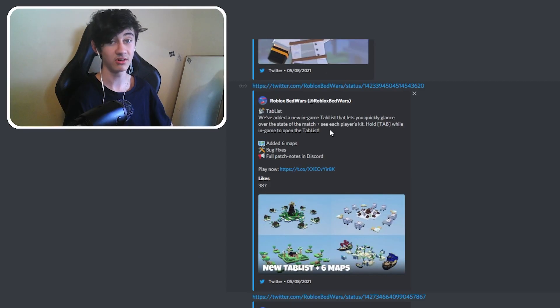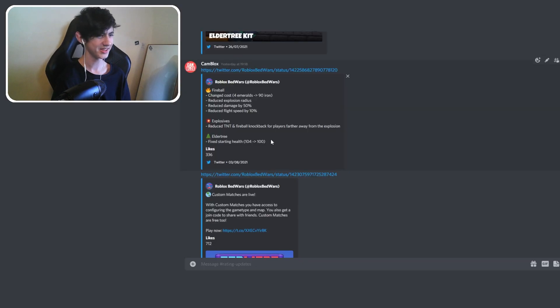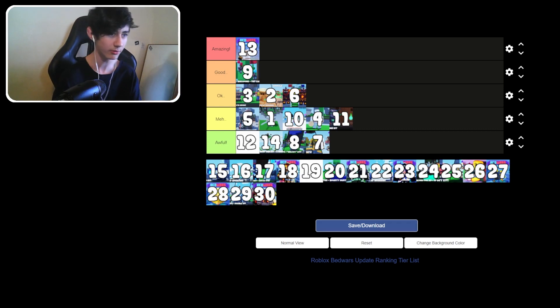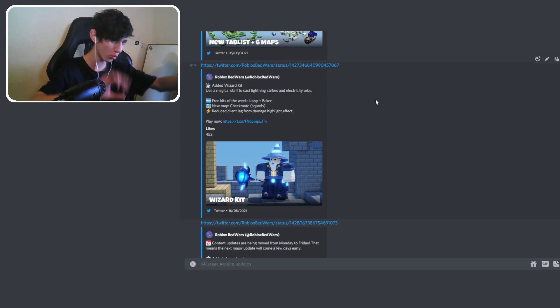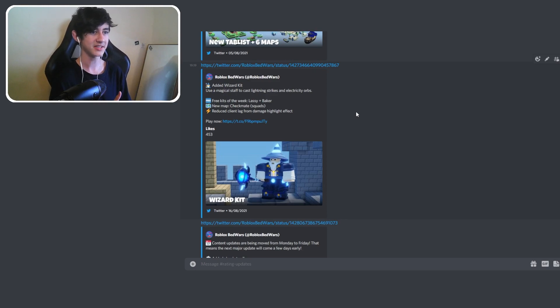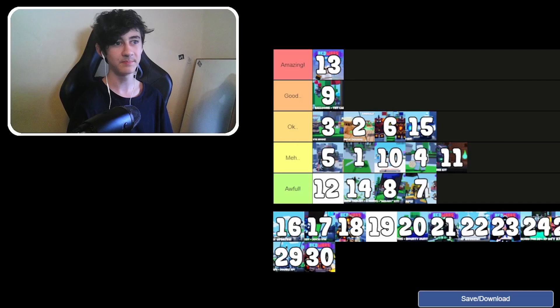Update 14 was not good — just six new maps and bug fixes. It was worse than 12, so we pop it just behind 12 in awful. Update 15 added the wizard kit — use magical stuff to cast lightning strikes — free kits of the week with Lassie and Baker, new map Checkmate in squads, and reduced client lag from damage highlight effects. This one goes into okay, at the back of okay.